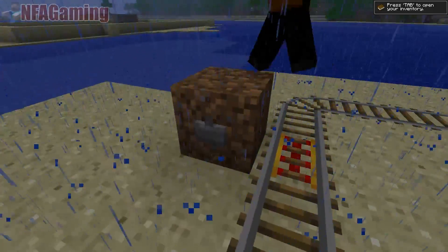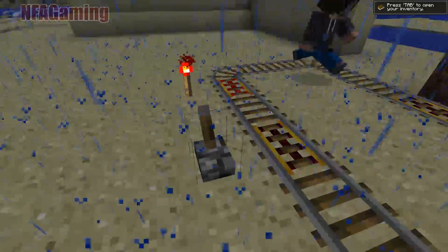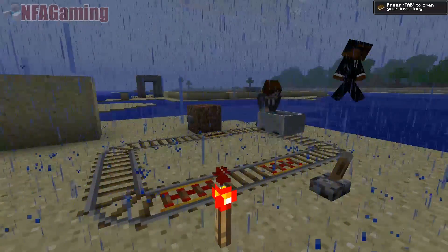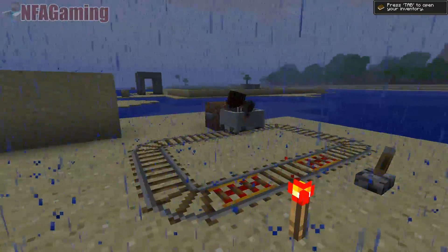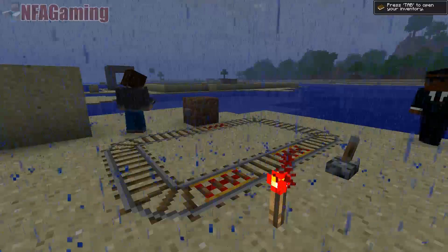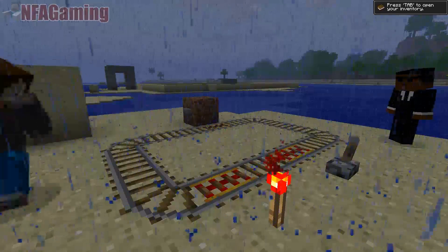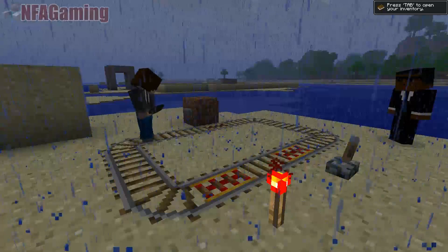You can turn the powered rails on with any form of redstone — a redstone switch, torch, or button — and these can be used to speed up carts traveling in a direction. You'll notice the cart stops on the one that had the button because there's no current going to it, and there has to be a current in order for the cart to travel over that track.